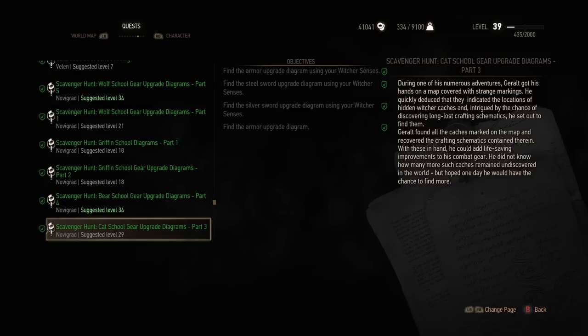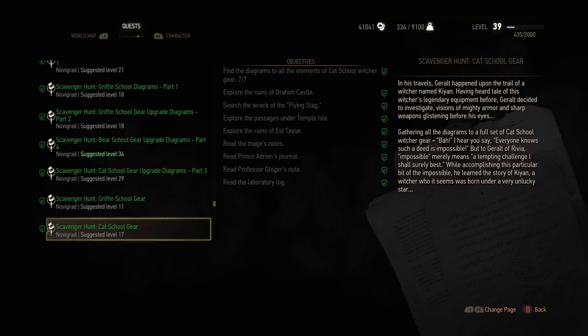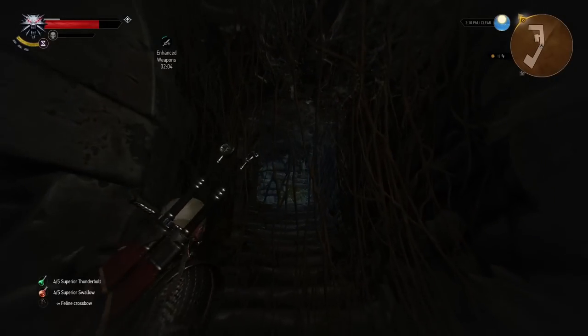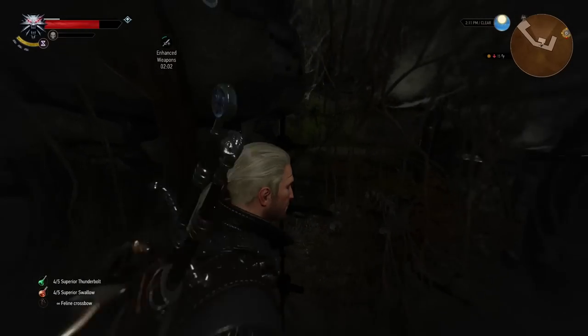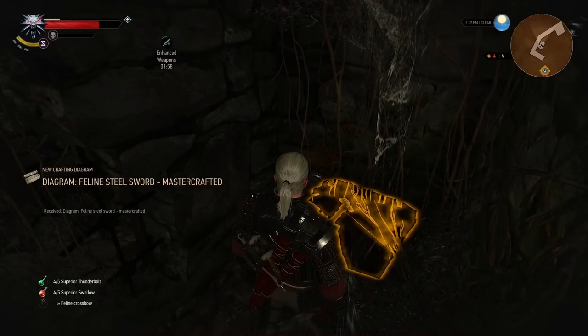Heed the locations revealed in treasure hunt quests to scavenge for diagrams featuring weapons and armor sets for the distinctive witcher schools. Once the mastercrafted diagrams are located, Hattori and Johanna will forge these sets for you.